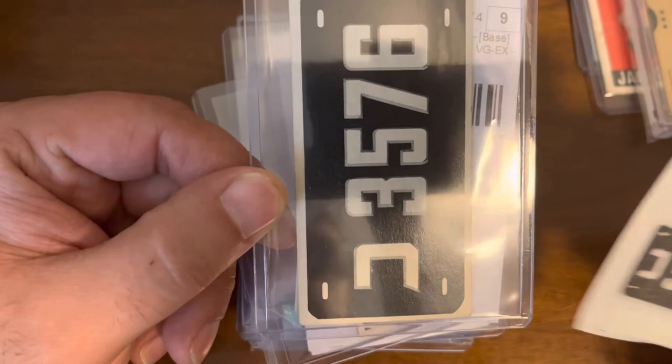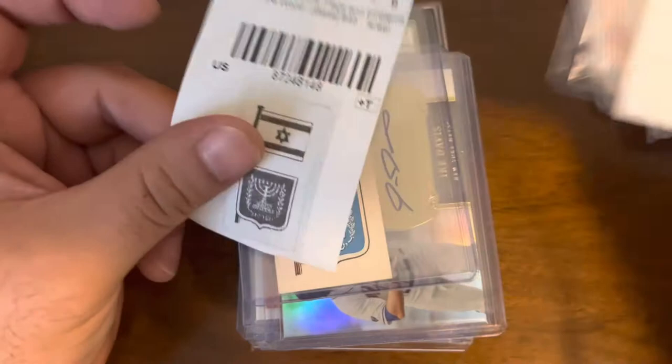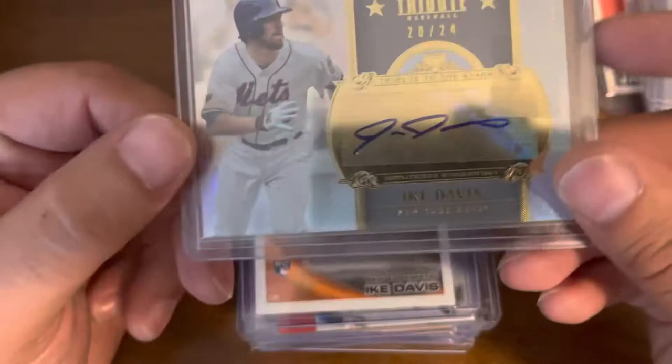This one is a 1953 Topps license plates — the Israel one. This one is a 1963 Topps flags Israeli one, and then this is a 1967 Brook Bond flag and emblem for Israel.